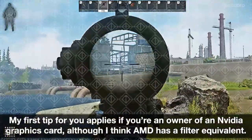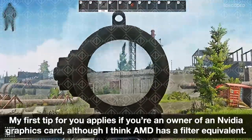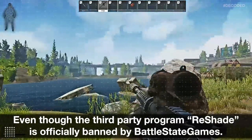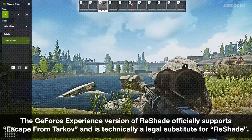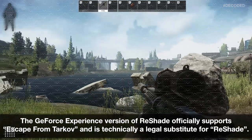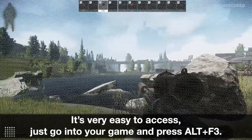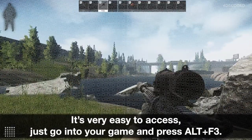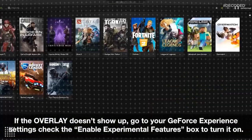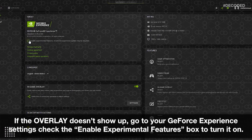My first tip applies if you're an owner of an Nvidia graphics card, although I think AMD has a filter equivalent. Even though the third-party program Reshade is officially banned by Battlestate Games, the GeForce Experience version of Reshade officially supports Escape from Tarkov and is technically a legal substitute. It's very easy to access — just go into your game and press Alt+F3. If the overlay doesn't show up, go to your GeForce Experience settings and check the Enable Experimental Features box to turn it on.